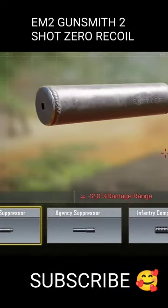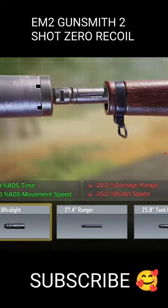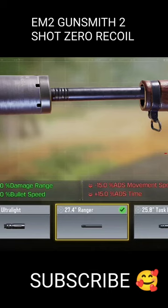Let's start by using the Agency Suppressor to have a silenced shot and improve vertical recoil. In the barrel, we will use the Ranger 27.4 to improve the damage, range, and speed of projectiles.